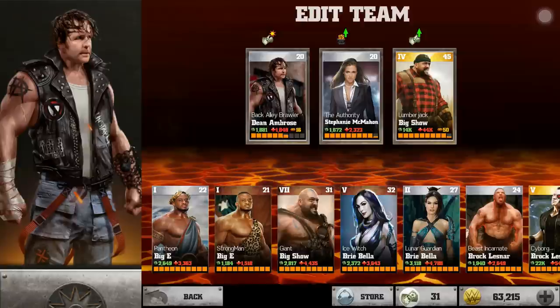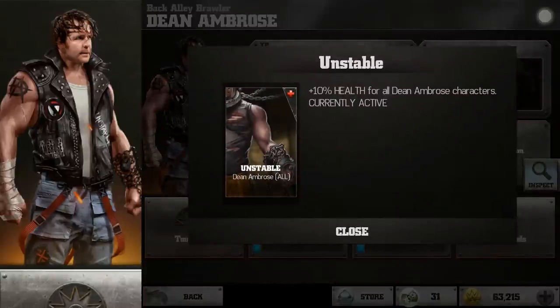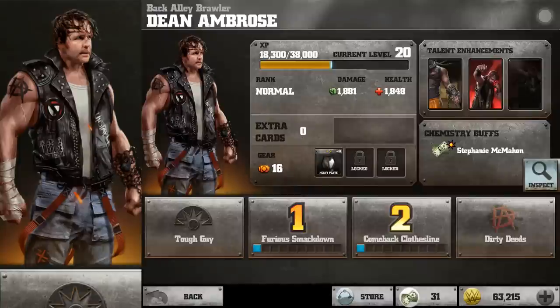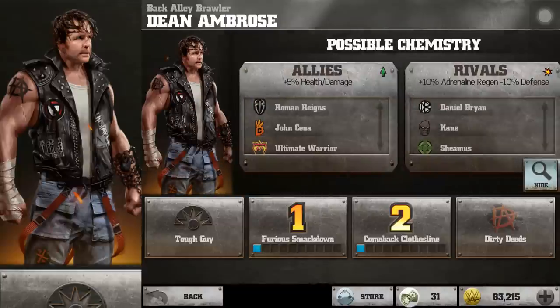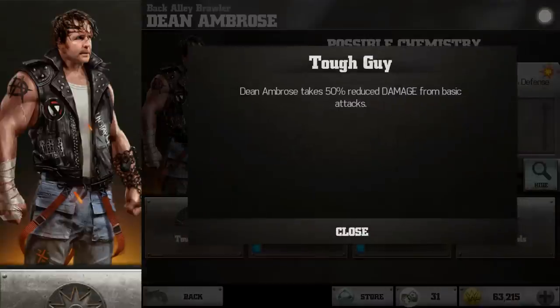I've got him up to level 20 so we can take him into battle and look at all his special moves. His talent cards are health bonus, damage bonus, and I don't have the regeneration bonus. His allies are Roman Reigns, John Cena, Ultimate Warrior, Stone Cold Steve Austin, and Macho Man. His rivals are Daniel Bryan, Kane, Sheamus, Triple H, and Stephanie McMahon.